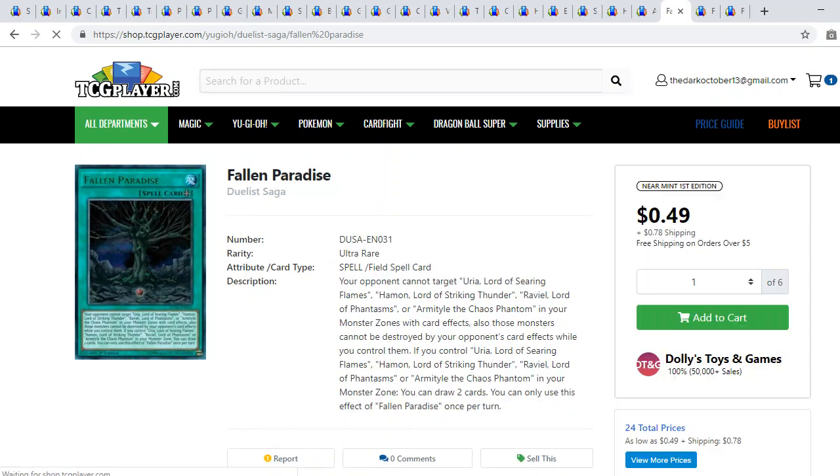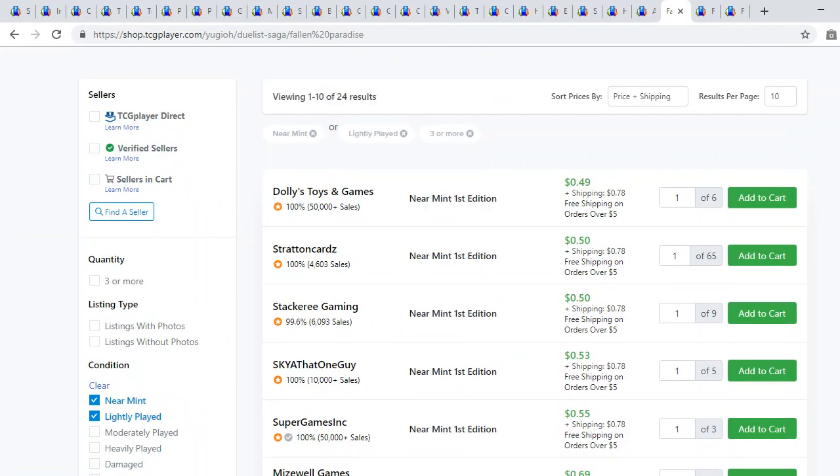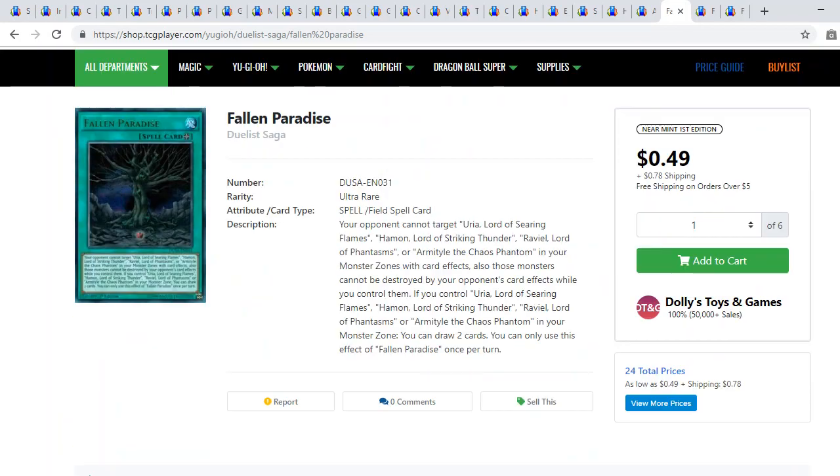Falling in Paradise coming out of Duel Saga exclusively as a solo print. Duel Saga is an awesome set, and the ultra rare hollow foiling specifically from Duel Saga is a really unique print we haven't seen in any other set. If you want to build a casual deck around these cards, this is a really awesome field spell. The artwork is really cool — it's like a tree of sin with an apple, very sinister. It's about half a dollar, with sixty-five copies and three pages available.